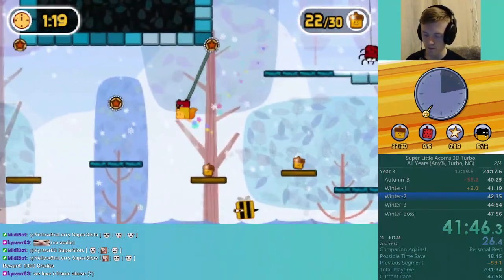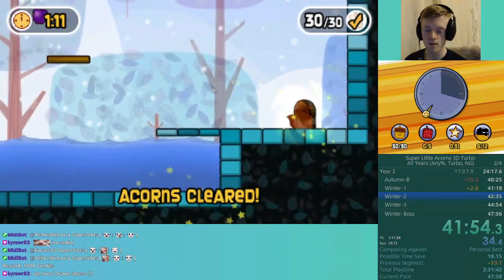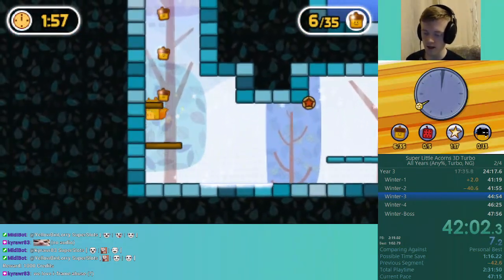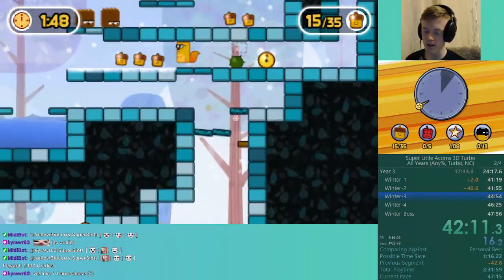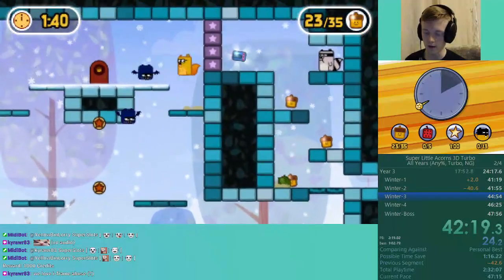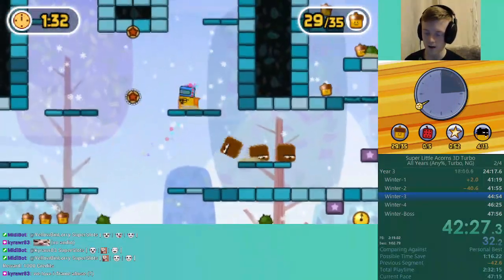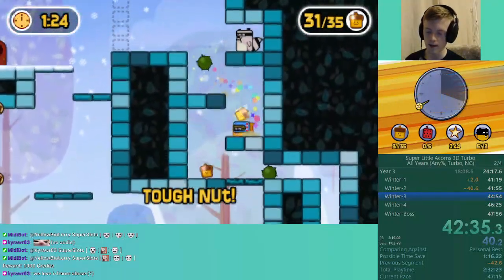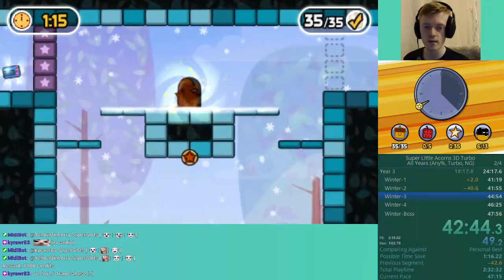I can't believe I'm about to PB. Here we're going to go left side first, but instantly change over to the other side. That's a hit — okay, we're still making it. The reason for that is because the exit's at the end. I need to go left side first, then activate the switch, and then get onto the right-hand side.